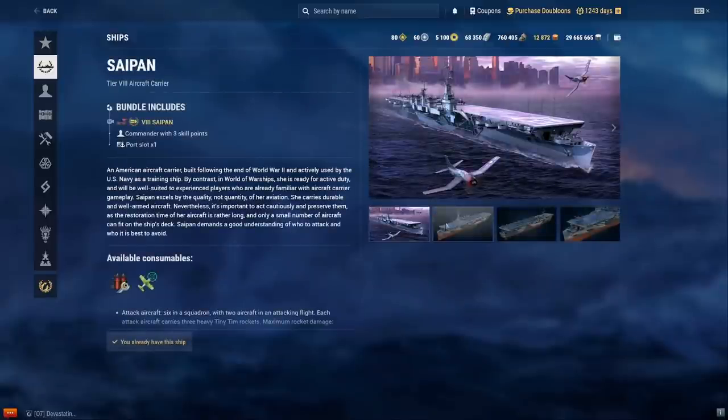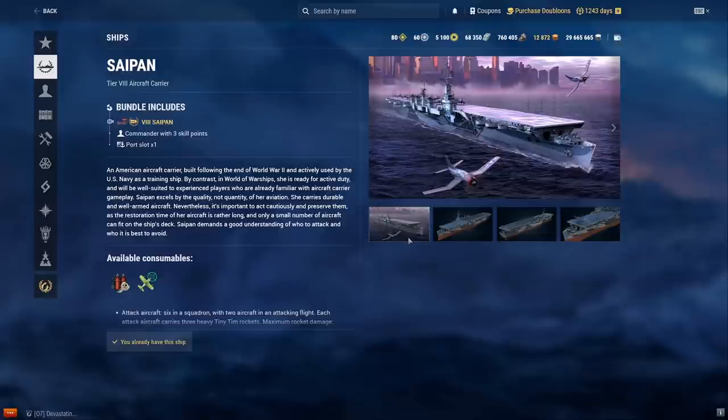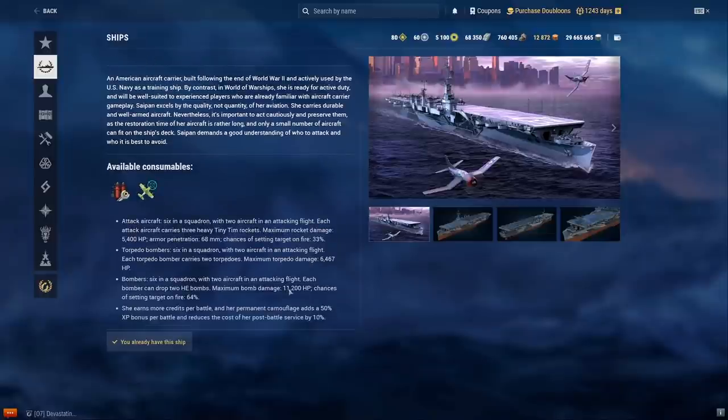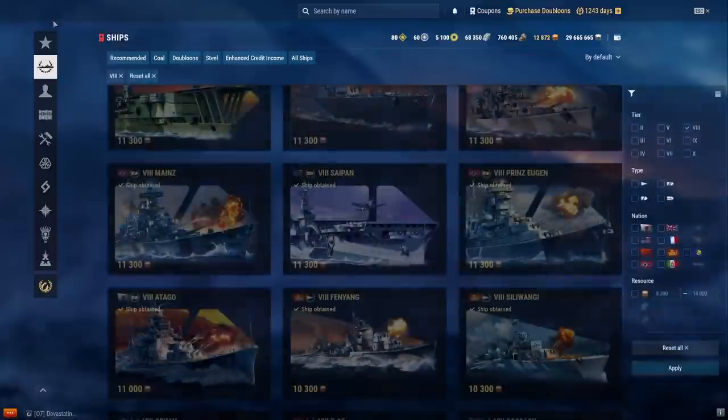Saipan — it was good back at 8.0 carriers, but nowadays apparently it's not that good. It has tier 10 planes but very small reserves, so losing a plane really hurts. Its main trait is its tier 10 torpedo bombers which have higher alpha than Midway's, but you can't replenish them quickly enough. I wouldn't recommend it — Kaga is way better.